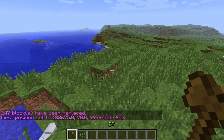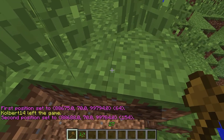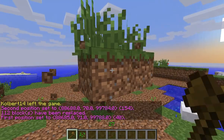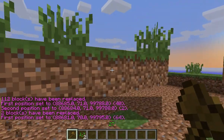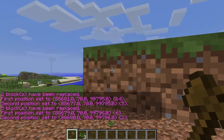Same thing — left-click, right-click, //replace air. And there you go, took it all out. You can just clean up the small areas the same way: //replace air — gone. //Replace air — gone. //Replace air — gone.